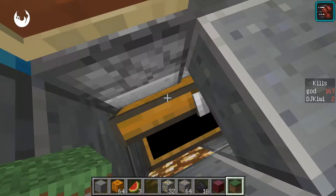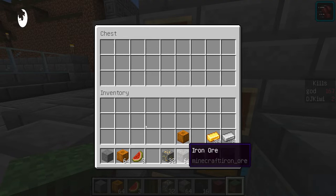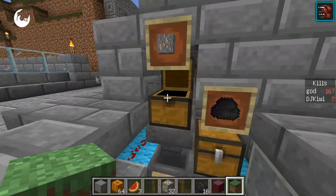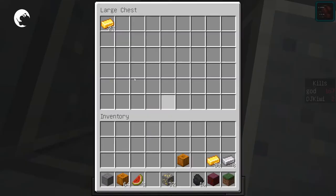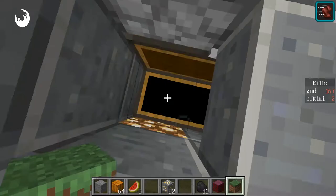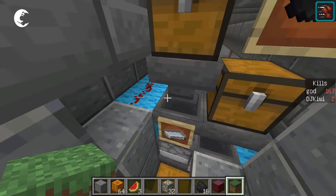It's an automated mass furnace, I guess you call it. There goes my gold. You can put iron in there too and it will smelt the iron quite quickly. That's a redstone contraption — you can see the redstone there.